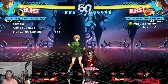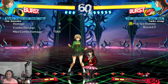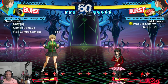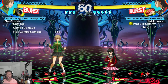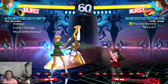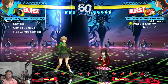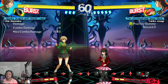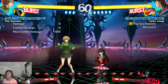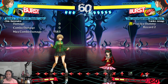Next we have Chie. She is a rushdown type who really excels when she's close to you. She benefits a lot from a change added to many characters: her persona moves used in neutral — standing C, crouching C, and jump C — are now invincible until the first active frame. She's also quite fast and very hard to anti-air because her jump C is not considered a jumping attack, which means characters can't use standard anti-airs against it.